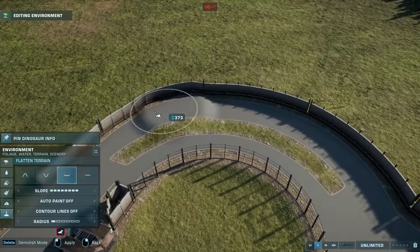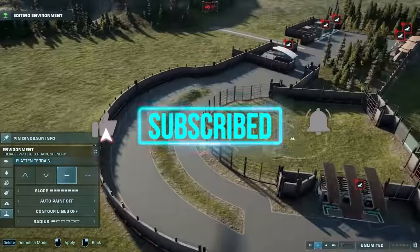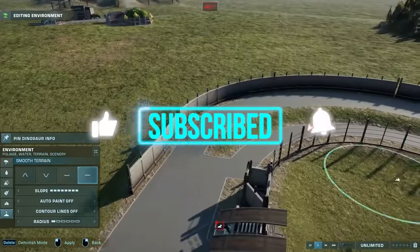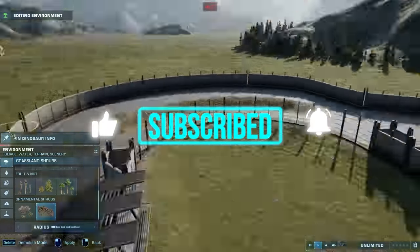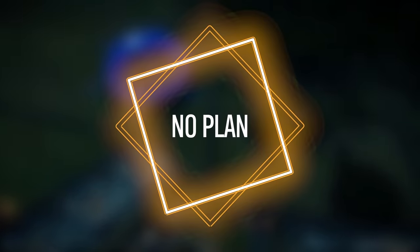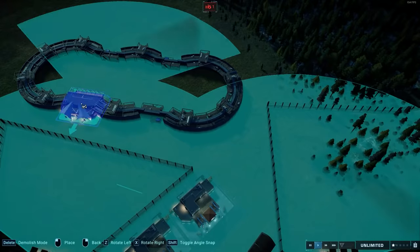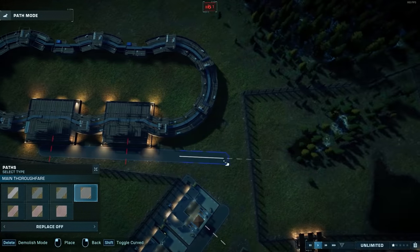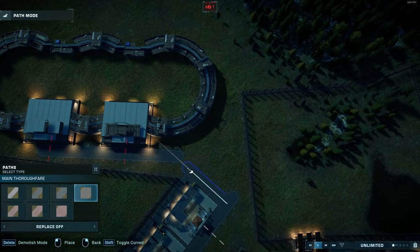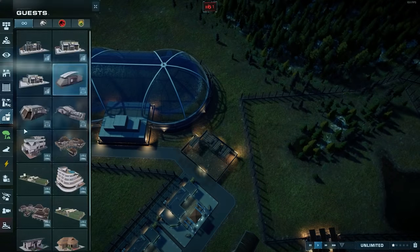And now for the bonus mistake — fix included. If you've been enjoying this video and these tips are helpful, give the video a like and subscribe for more park building tips, tricks, and inspiration. The final big mistake: no plan. This is a mistake I make constantly — I go in and just start building with no plan, no reference, just armed with nothing but my plucky can-do attitude and proclivity for fancy path work.